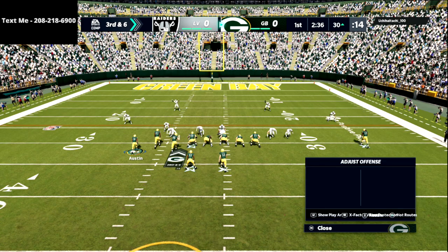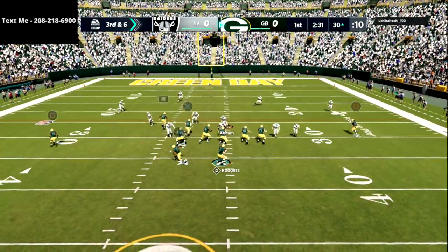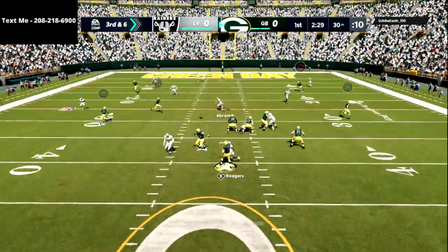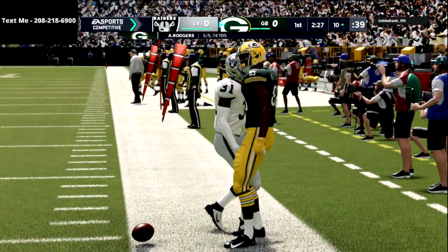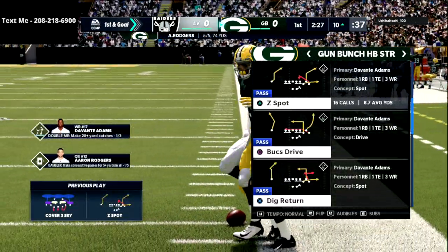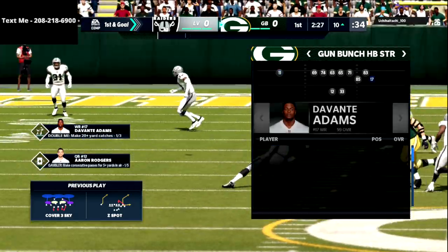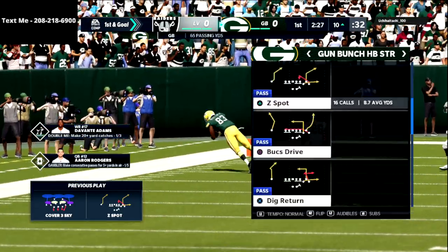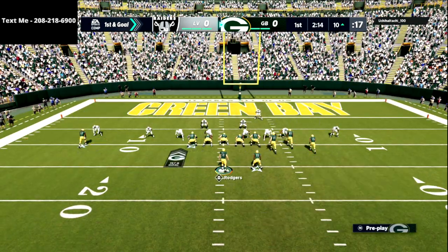Corner routes are not only going to be good against zone, they're also going to be one of the best routes against man — especially if you have time in the pocket, throw them rolling out, or get opponents to play hard flats on your underneath routes. They were great in Madden 21 and Madden 20, and I believe they'll be great again in Madden 22.